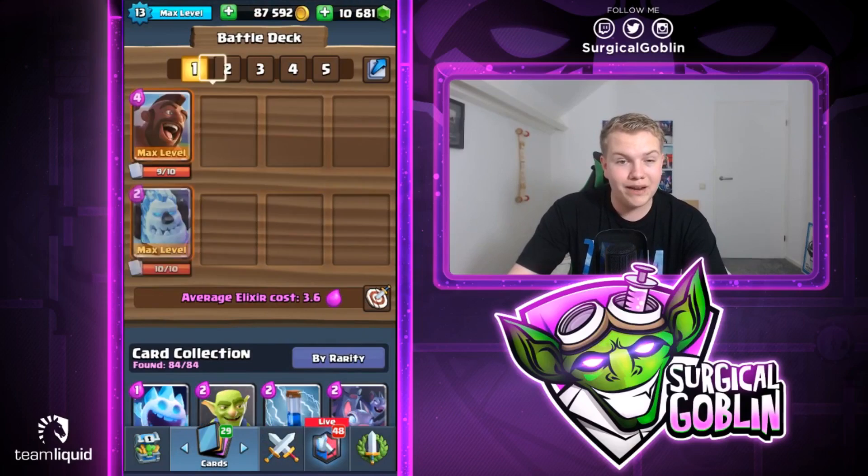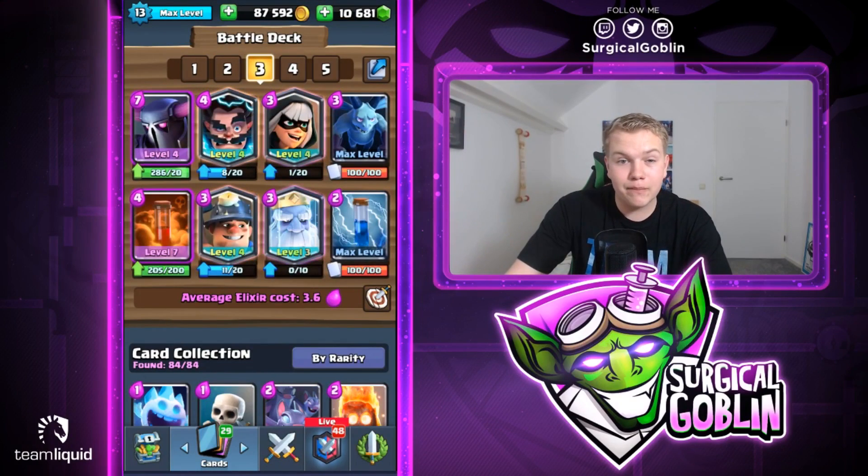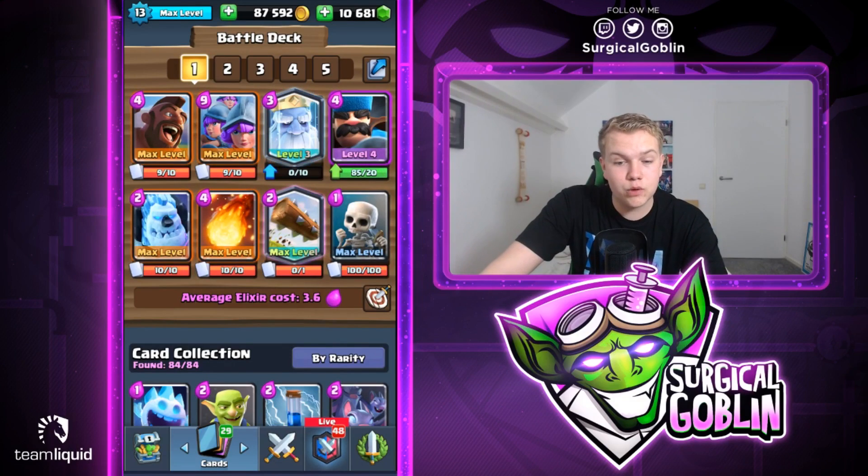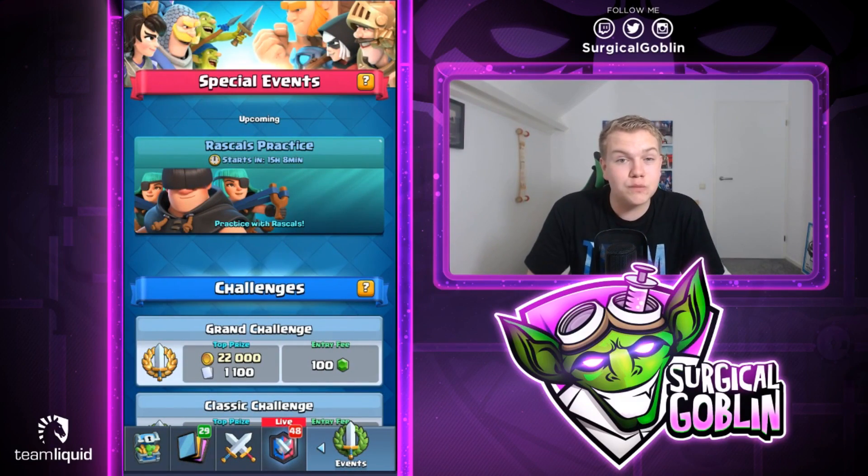I really hope you guys enjoyed this episode. To recap, the top three meta decks in my opinion: number three is the PEKKA Miner control deck, number two is the Rascals Graveyard deck, and number one is the Hog Rider Three Musketeers Royal Ghost deck. If you enjoyed this episode make sure to smash the like button, subscribe if you haven't already, and I hope to see you in one of my next videos. Bye guys!